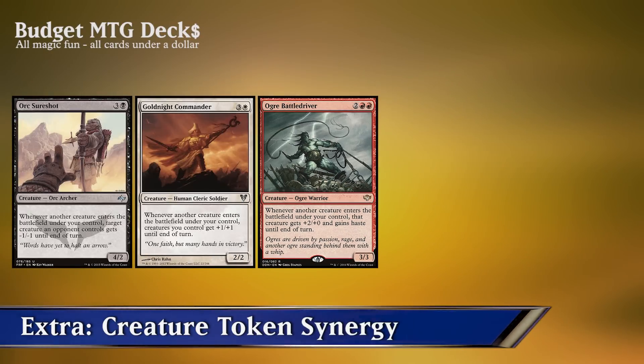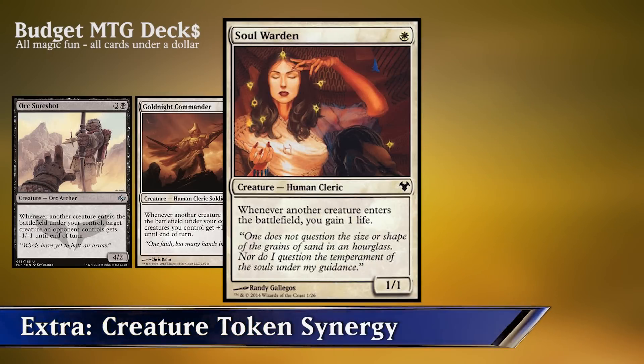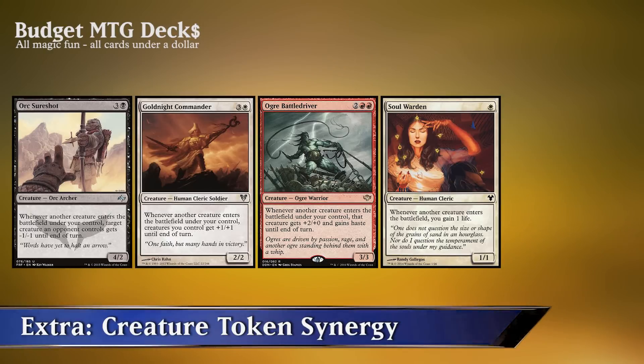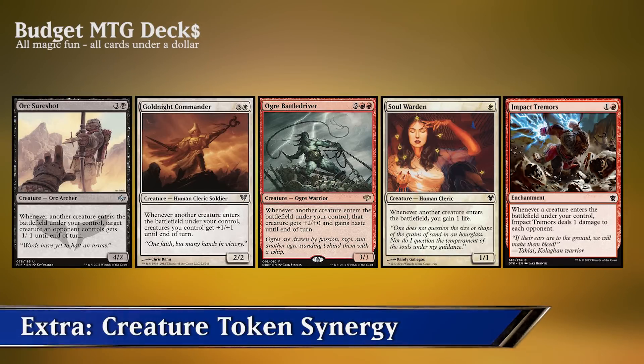We can also put down Soul Warden, which states that whenever another creature enters the battlefield, gain 1 life — so infinite creatures equals infinite life. And finally, we could have Impact Tremors, the enchantment that states whenever a creature enters the battlefield under your control, deal 1 damage to each opponent. So an infinite amount of creatures equals an infinite amount of damage to each opponent.